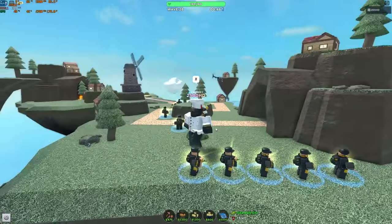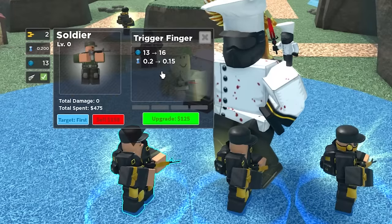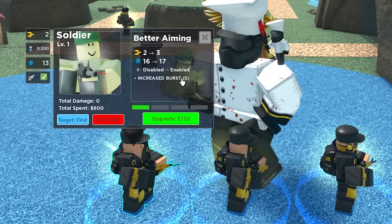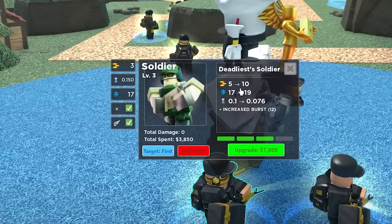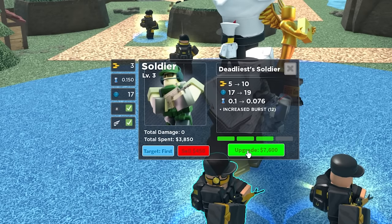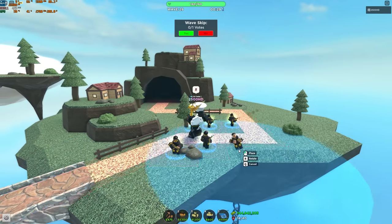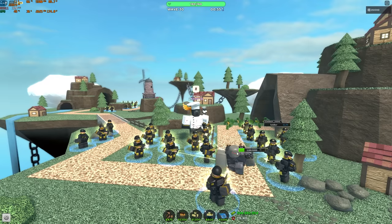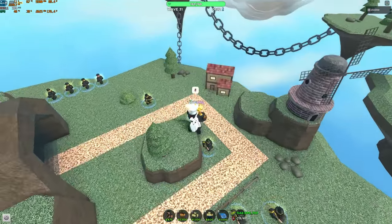Golden Soldier also got a buff — I think its cost increased too, at 475. First upgrade: 16 range, 0.15 fire rate. 2 to 3 damage, one more range, detects stealth, burst of 5. 5 damage, 0.1 fire rate, burst of 8. Delia Soldier: range to 19, 10 damage, double fire rate decrease to 0.076, burst of 12. Testing golden soldiers against the tank without support towers — they're shredding it faster than I remember. That's pretty good — I can't believe I'm finally seeing this.